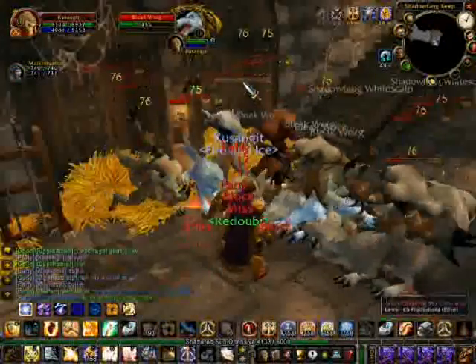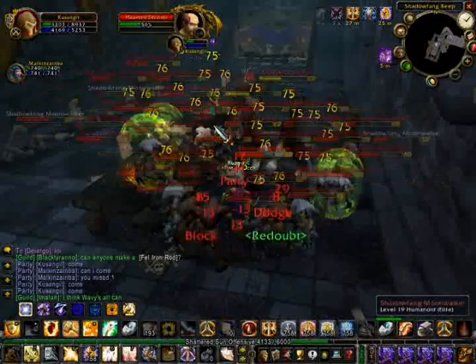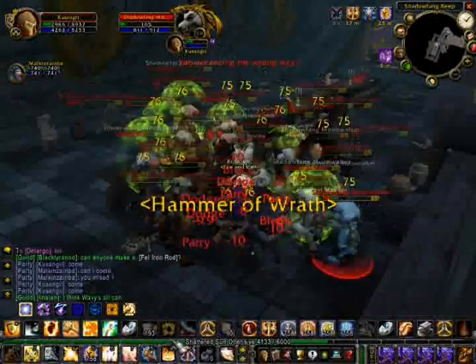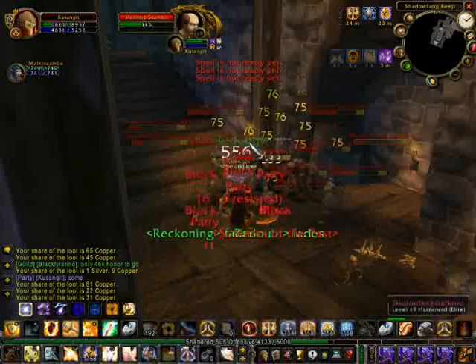You get down to about 2,000 and you're right. Shadowfang Keep — I did a couple runs for my friend, got him some good armor, good drops. The Butcher's Cleaver, which on my server goes for a lot on the Auction House — the twink item dropped and we were pretty happy that dropped.